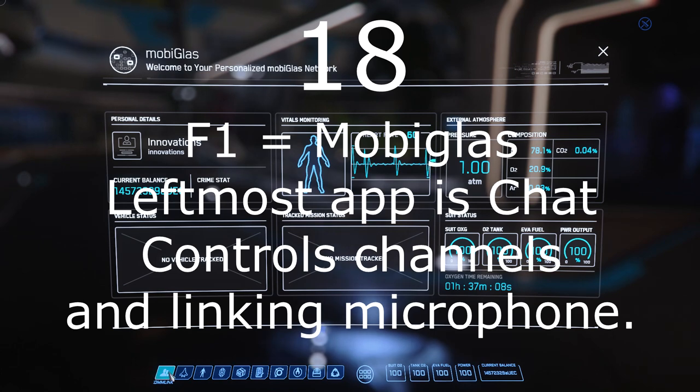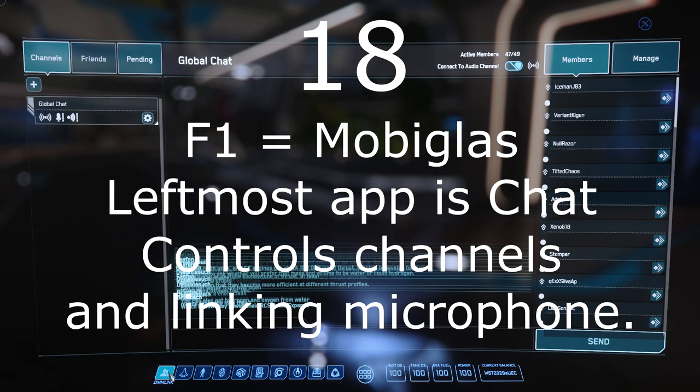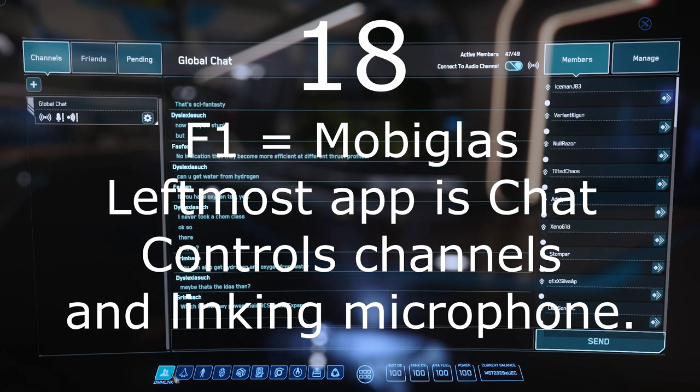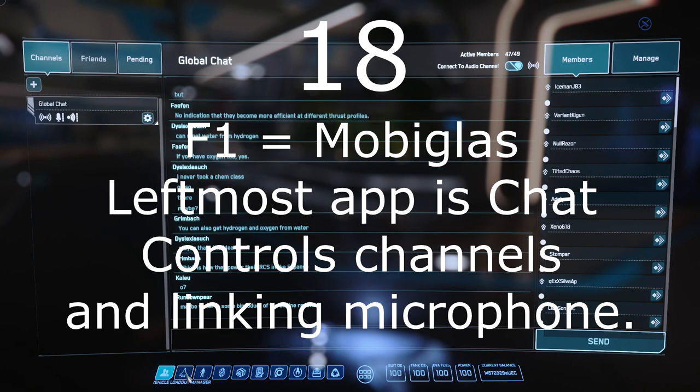Number 18: The first icon on the left is your chat system. Channels on the far left contain the contents in the middle, and the channel members are on the far right. Some items are also automatically added to the friends list, such as the local station's traffic control. You can also attach various channels to your microphone.